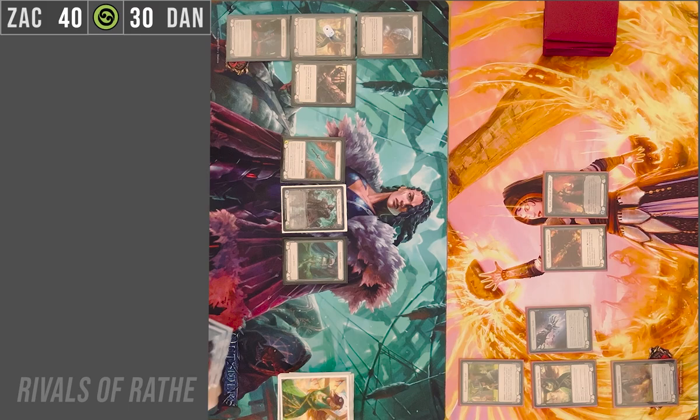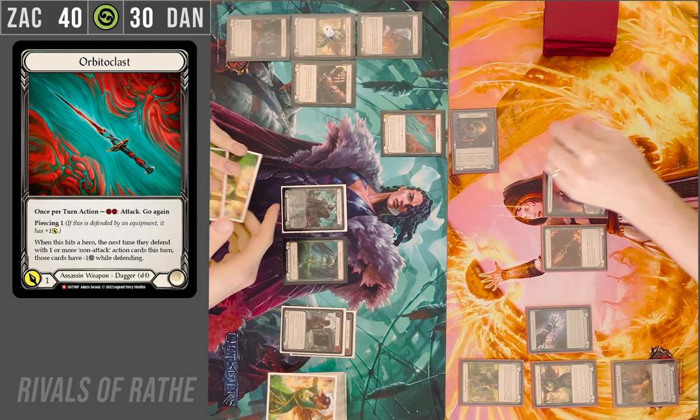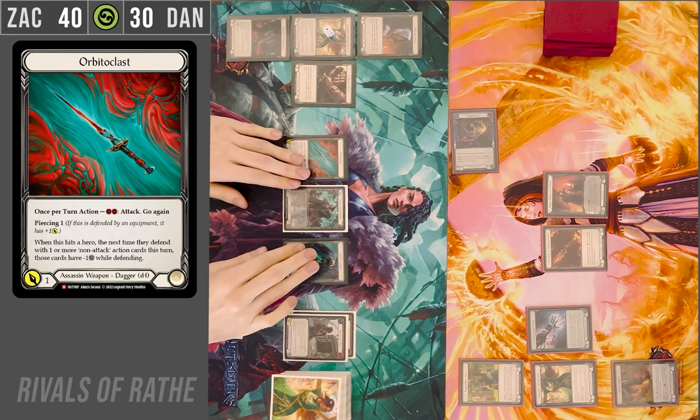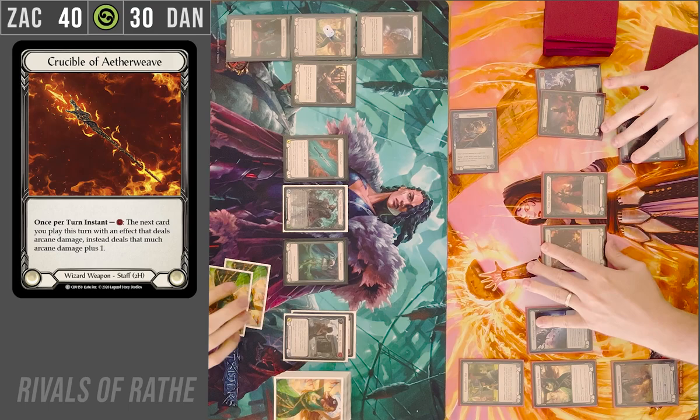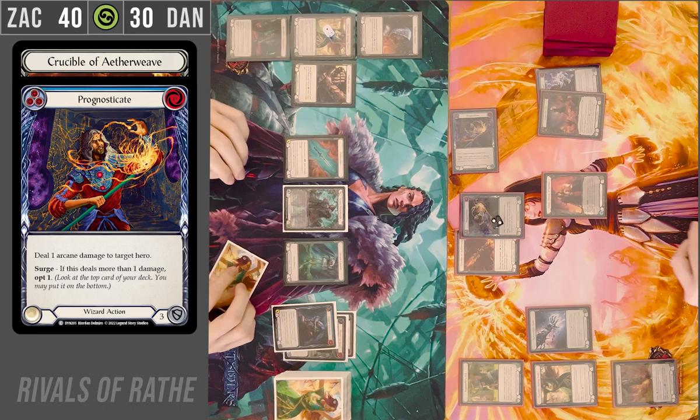Counter on the Tunic. I will attack you with Orbito Clast, 4-1 go again. I will block for three. I'm going to path priority. That's very tempting. Yeah, I know it is. I'll take the bait. Let's activate Kano. I will banish this Prognosticate. I'm going to activate Crucible as well, and do two arcane.